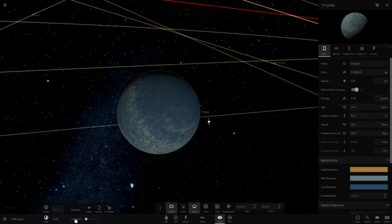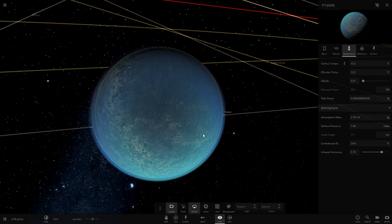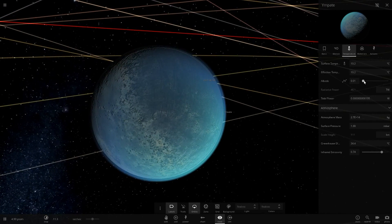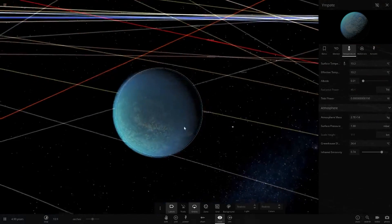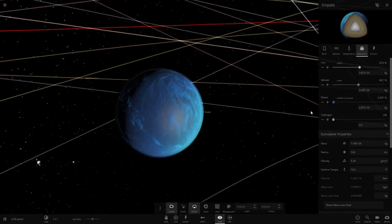Let's begin by slowing down time. It's already a decent temperature actually, but we want to add an atmosphere. Let's add a very light atmosphere - just put one of these for a start. It only reflects one percent of light, so it's a very very dark planet.